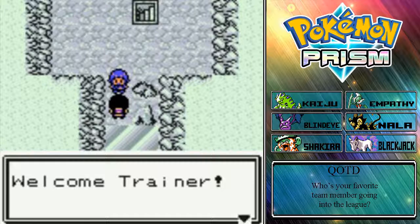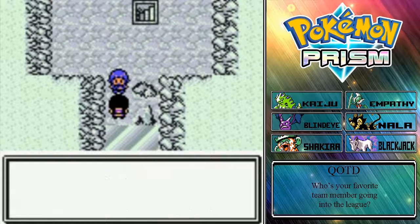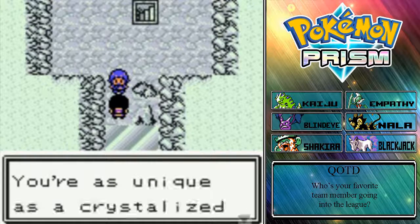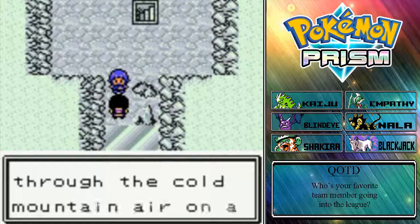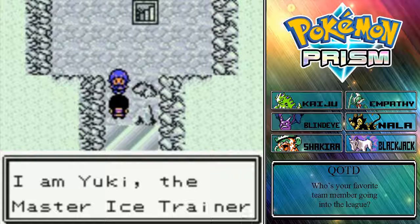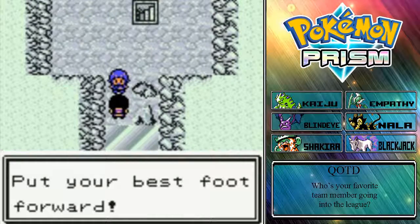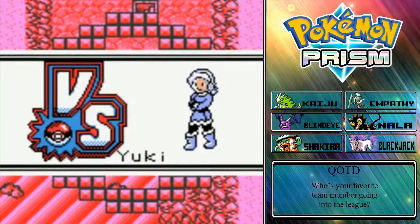She says: 'Welcome, trainer. What you've experienced on your journey is unique. Anyone could conquer the gyms and traverse Seneca Caverns, but no one would have done it as you have. You're as unique as a crystallized snowflake fluttering and tumbling through the cold mountain air on a winter's morning. I am Yuki, the master ice trainer of Nalho and your first opponent in the Rejon League. Put your best foot forward.' Oh, she looks pretty cool.